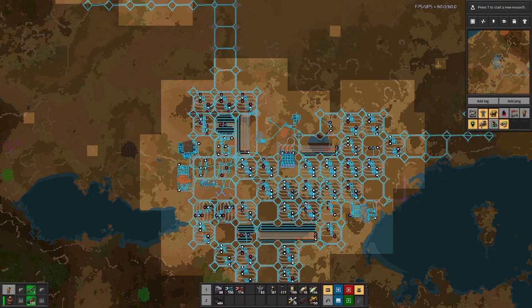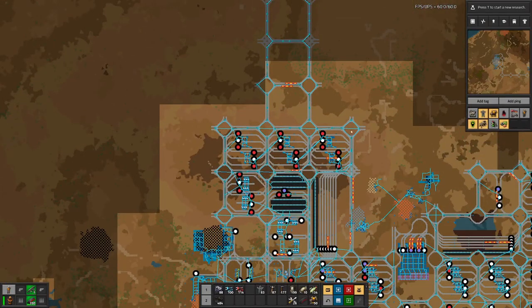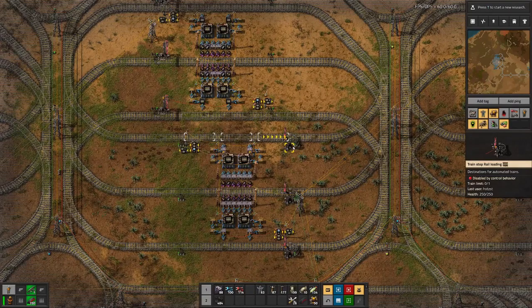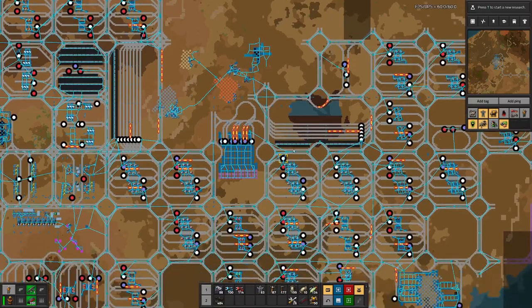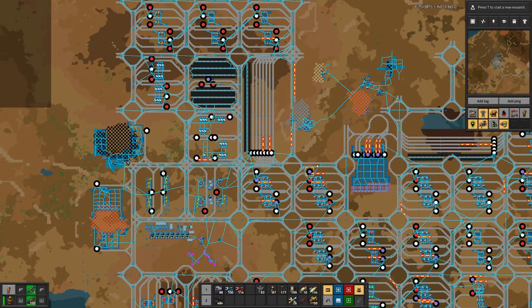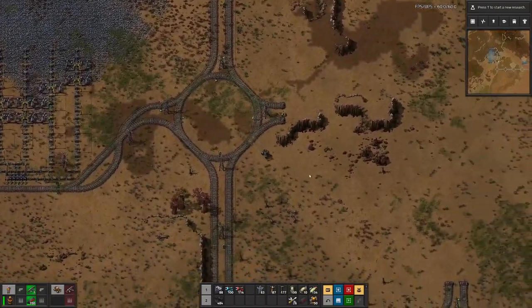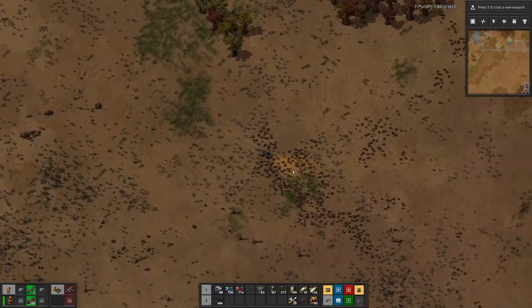That's it for today — we have expanded our base quite a bit. Hopefully we will eventually see these stations up here turn white, because being red means nothing delivered, no goods to load. Next time we will try to figure out how we can further improve our network and give the purple science a chance to catch up so we can run a purple science train and do some more research. I hope you enjoyed it — if you did, please consider leaving a like, and if you don't want to miss the next episode, do subscribe. See you in the next one, goodbye.